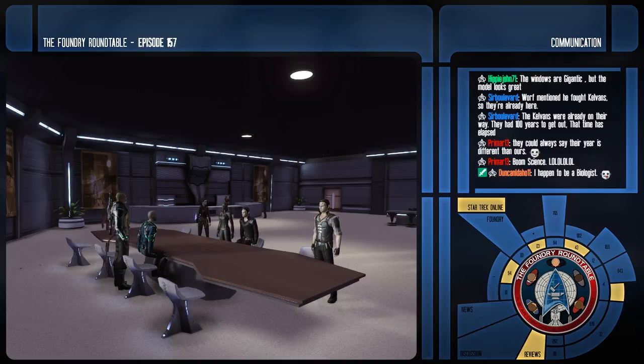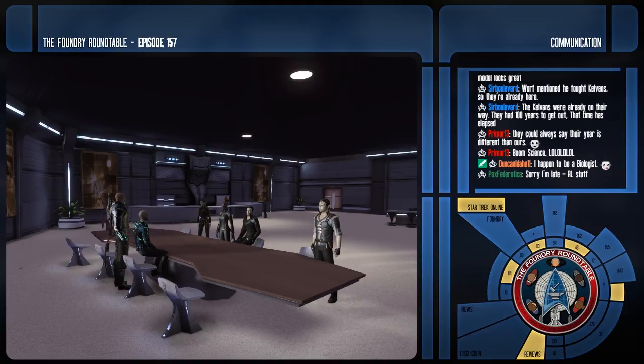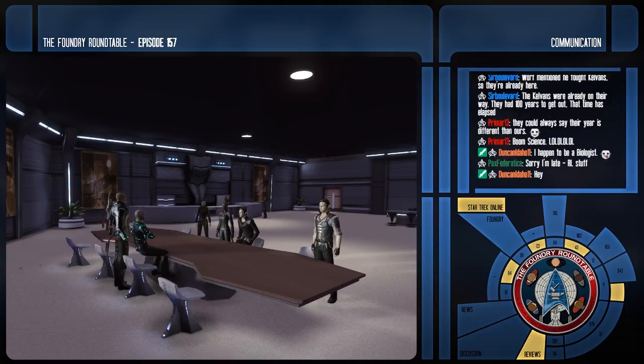We're already on the cusp of genetic modification in current technology, so by the 23rd and 24th century medical technology would have advanced much further — advanced enough that they have to place ethical limits on it. It's also a question of whether the Federation is actually developing genetic engineering tech because there's a strong taboo against eugenics. People do still age, which suggests they're not really pruning the entire genome.